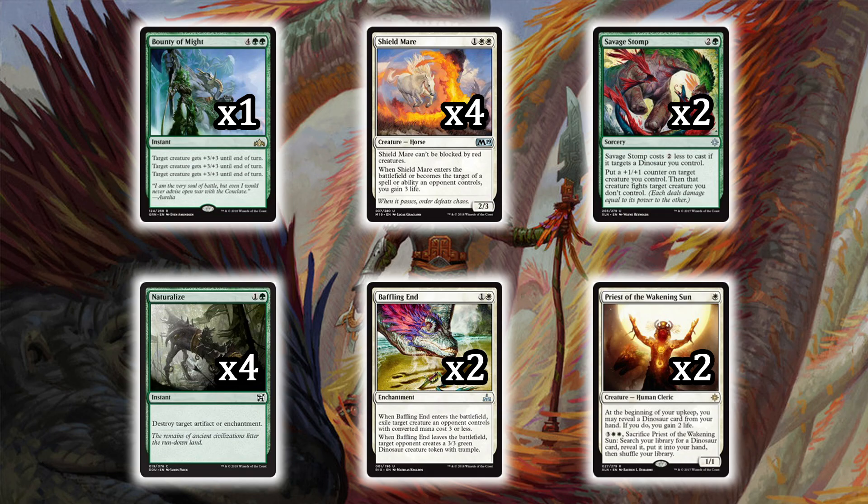Because we're really making sure we can beat red in this new meta with Chain Whirler, we're running four Shield Mares. Shield Mare costs three mana — two white and one colorless. It can't be blocked by red creatures, and when it enters the battlefield or becomes the target of a spell an opponent controls, you gain three life. They can't beat that card. Your deck is already good against red, so when top-tier players bring their red decks, you can compete — and they'll wonder why they spent so much money when you only dropped 30 bucks.